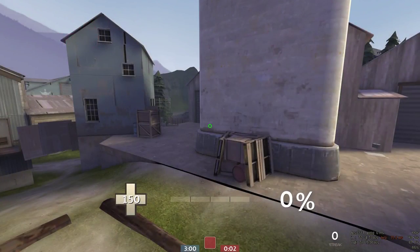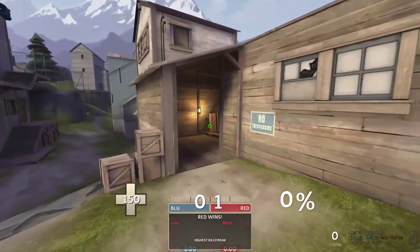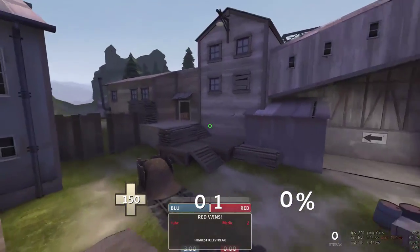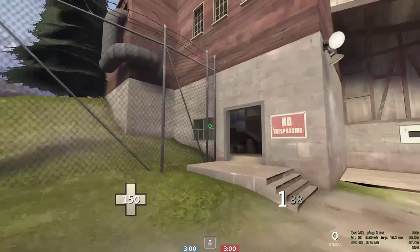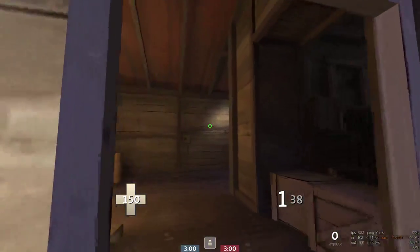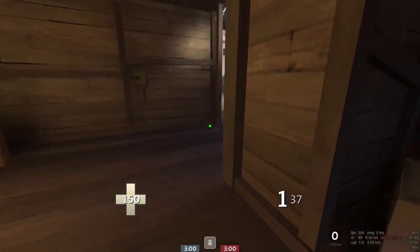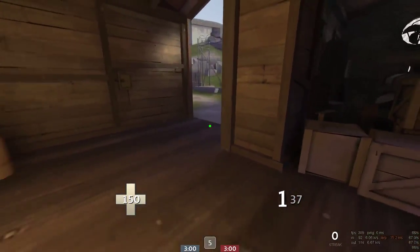In-game, here's the spawn area with your three entrances: right side, middle side, and left side. The right entrance is a really close corner — your pocket and roamer sit here and spam it. It should be nearly impossible to run through without popping the über; you should kill anyone just running in because you can spot them immediately.